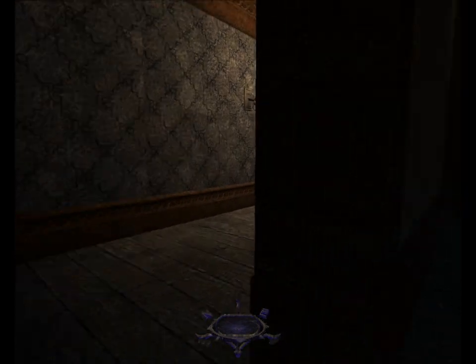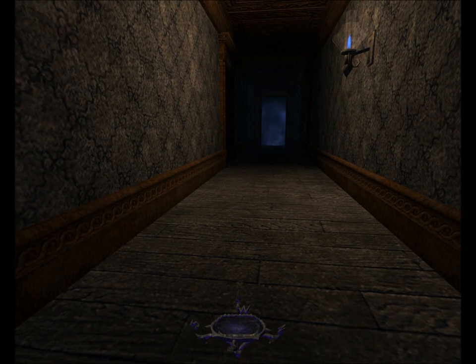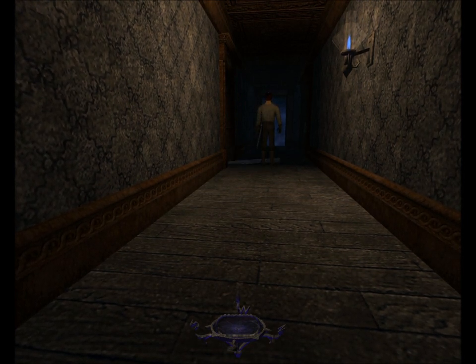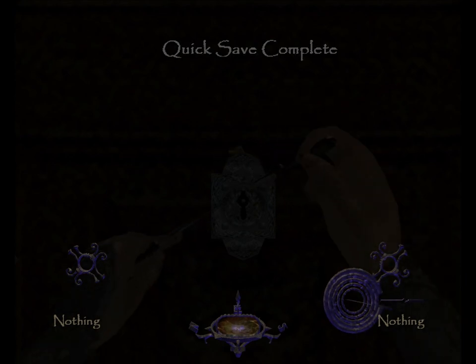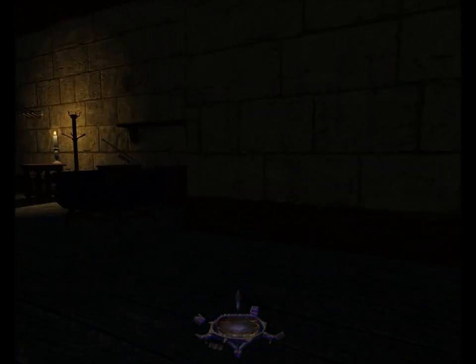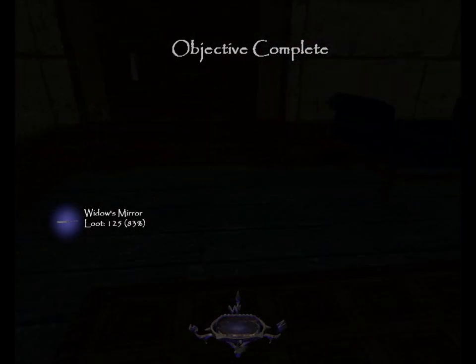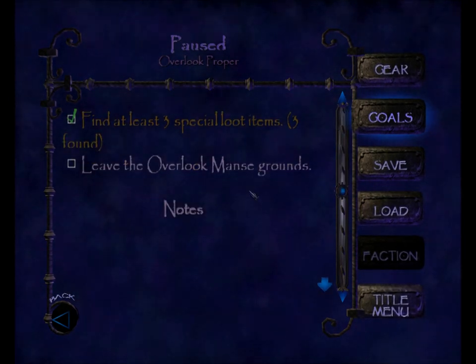You can move in behind this guy and go down to the bathroom. I'm going to wait flush with the door until I see him leave so I know I have time to pick it open without getting seen. This lock is: diagonal up right, left, up right, down left. It's the first lock I've dealt with that had diagonals. Inside the bathroom, you can take the widow's mirror — worth 125, brings my total to 83%. And it's the third special loot item, so we've completed the objective: find at least three special loot items. Three found.